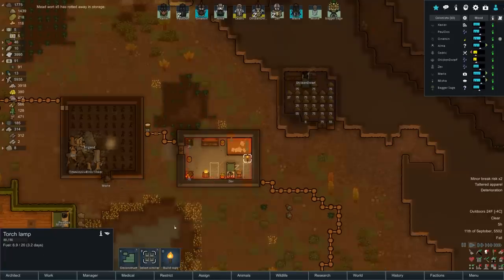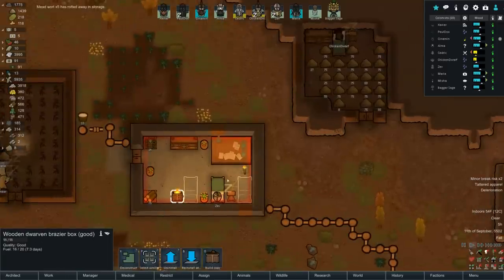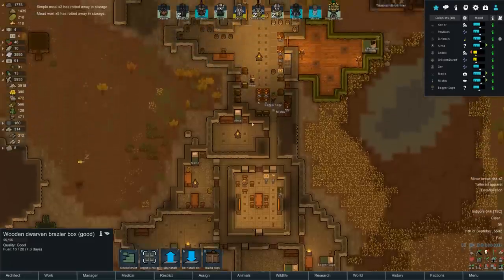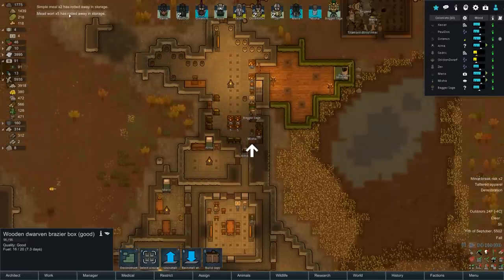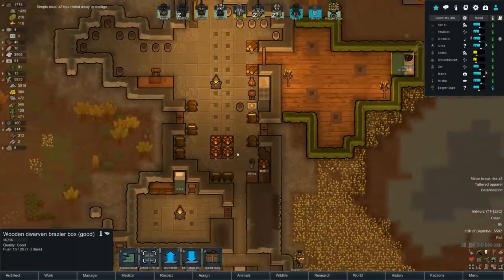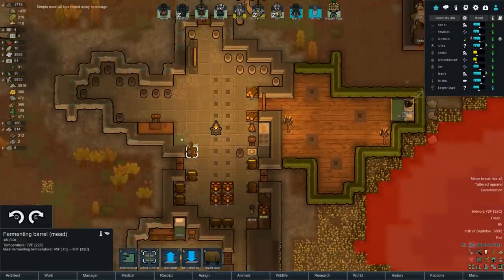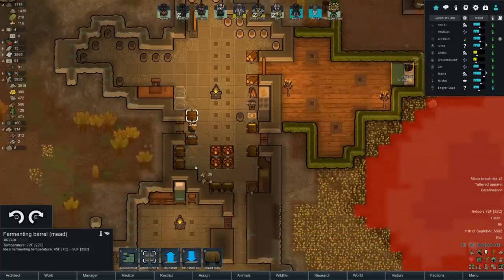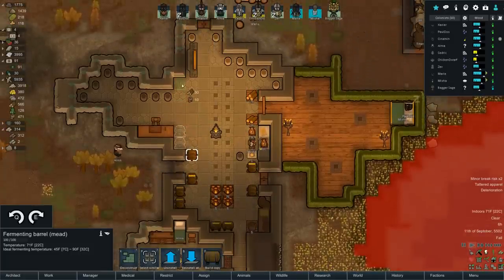Why is there a torch in here? We don't need that - let's deconstruct that. We've got this firebox over there. Simple mead has rotted away in storage. Really? Misha's making some more - fantastic. You know what we need is more of these guys right here. It seems like we just don't have enough mead. Let's put in as many barrels as we can fit that make sense within the confines of walking. Two more - I love it.